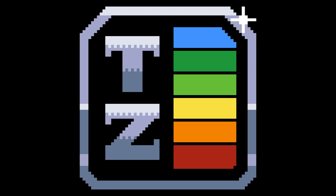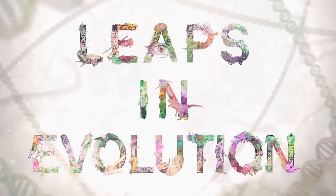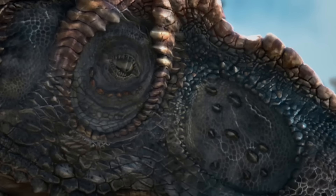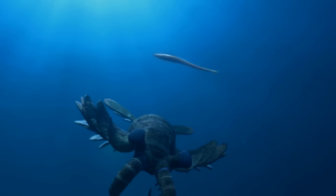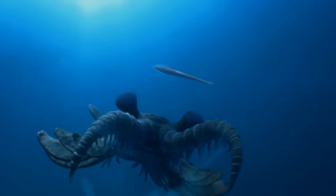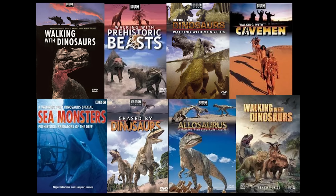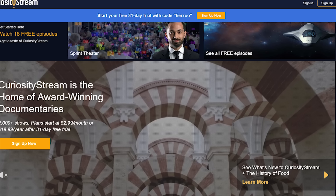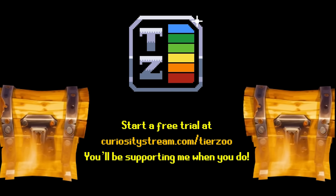By the way, the source footage for this video is from two amazing prehistory documentaries. I'm sure many of you are familiar with one of them: BBC's Walking with Monsters. The other is a new one called Leaps in Evolution, which details the evolution of sight starting from the earliest life on Earth all the way through to today. It features some of the best CGI ancient arthropods ever made, so I highly recommend watching it. Both of these awesome documentaries are available right now on CuriosityStream, my favorite streaming service. There are over 2400 documentaries on there, so there's plenty more to binge once you're done with Leaps in Evolution. The subscription is only $2.99 a month, but if you go to curiositystream.com/tierzu, you can get a full month free, and in doing so you'll be supporting both my channel and good educational content in general.